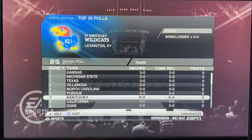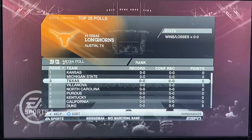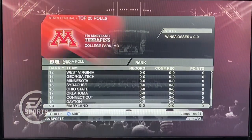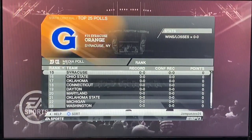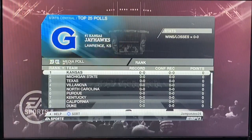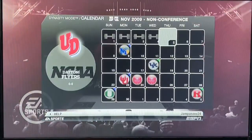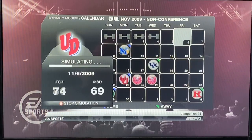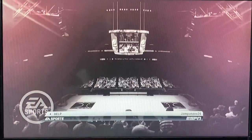We have Kansas at number 1. Teams like Texas will probably fall or even drop out of the top 25 by season's end. I've updated most of these rosters, including Georgetown. Most teams are from power conferences. We are going to be playing Memphis here in the first game of Dynasty mode, and looking at the schedule, our first game is home against Memphis, then away at Kentucky, all on All-American difficulty — the hardest setting in the game.